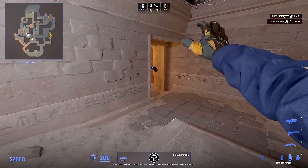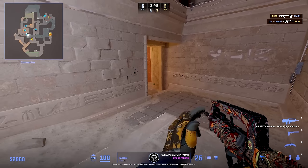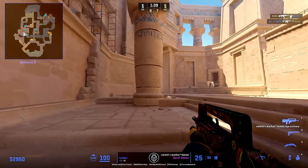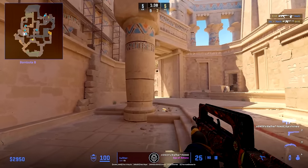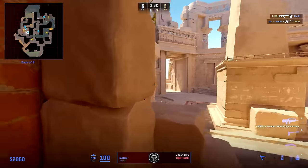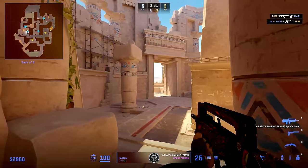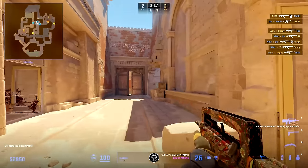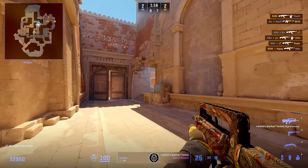This is done on the timing in case Complexity has walked all the way from stairs to water. When this is cleared, he tells one of the B players to rotate off and drop him all the utility they have so he can hold himself, since G2 has no need to have three players on B if water is completely clear. Now that the bomb has been spotted, he rotates over quickly to help, just like an anchor would do.